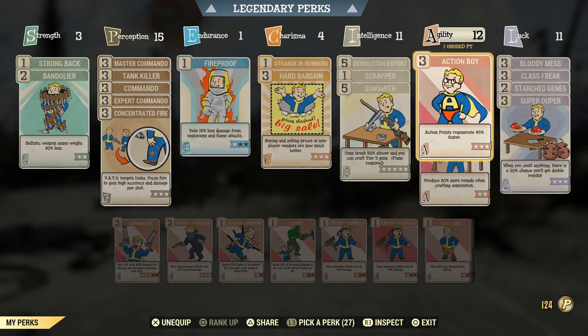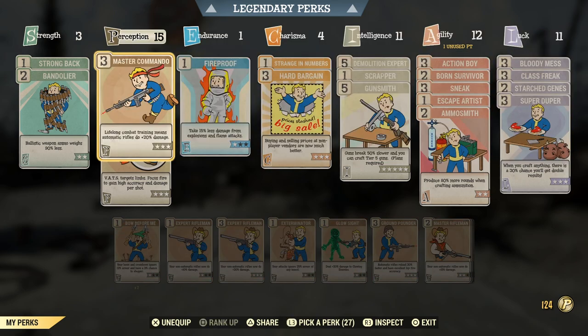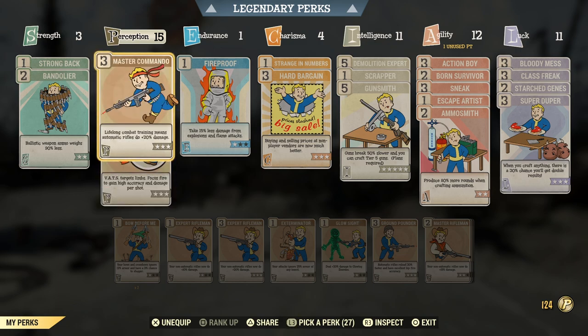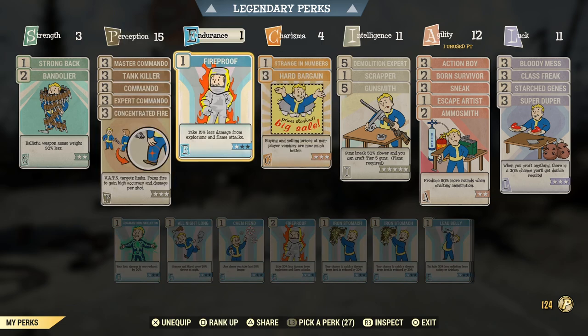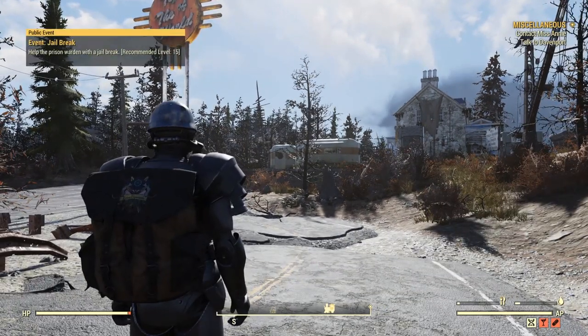Action Boy is going to be a good friend of yours. This is by no means a full build guide, just some perks I think will help with solo Daily Ops. I tend to use VATS quite a lot in Daily Ops and Action Boy regenerates your AP 45% faster, which is always good. When I say build optimization - you don't want Green Thumbs on when you're running Daily Ops. You want Commando if you're running an automatic rifle, or Rifleman if you're running a semi-automatic rifle. Do as much damage as possible.